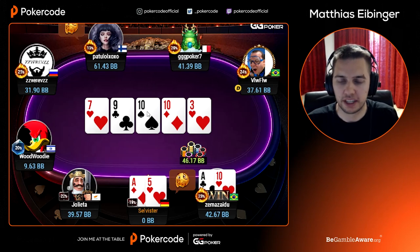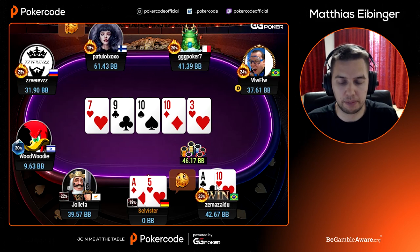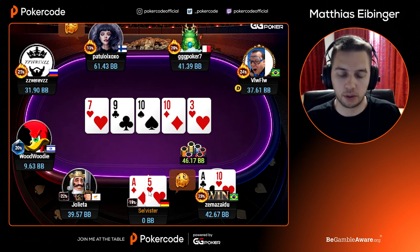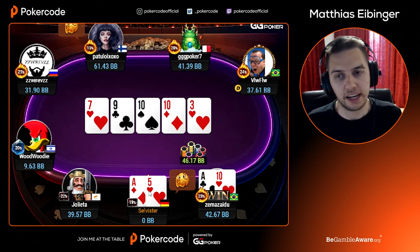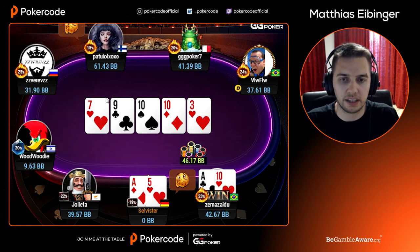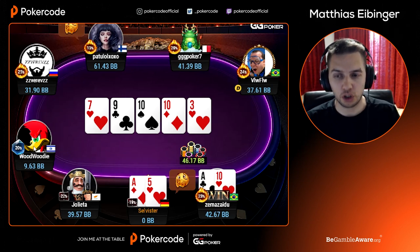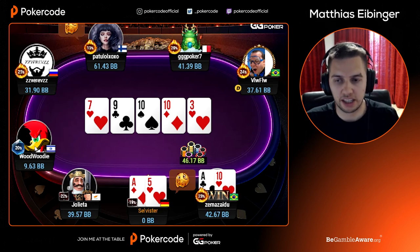Let's take a look at the scenario you faced. You're on the final table — we need to check the stack sizes to understand the ICM pressure. The small blind raised three big blinds into you and you decided to jam. Your question was: was your jam okay, was his call-off okay? The ICM pressure is not especially high — there's just one short stack out of eight players.